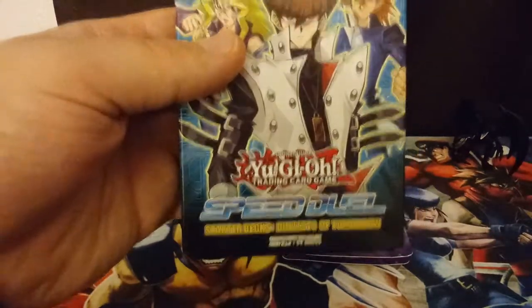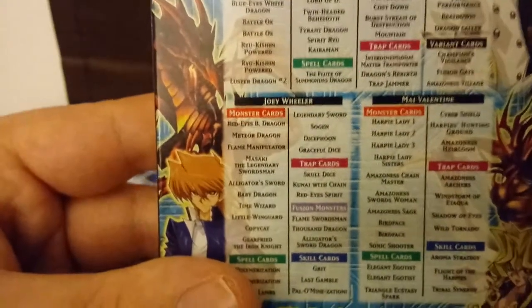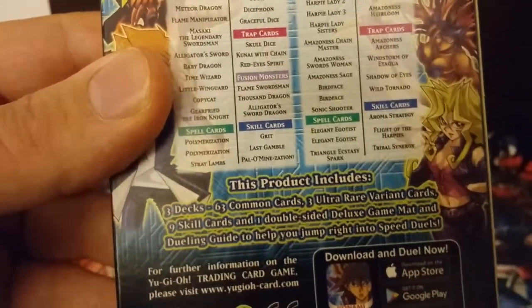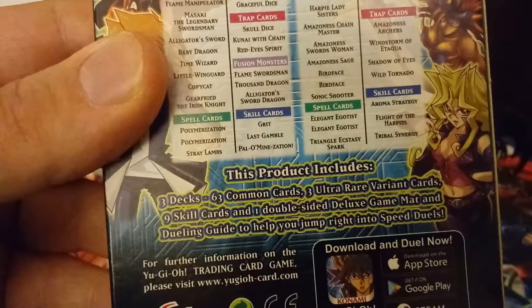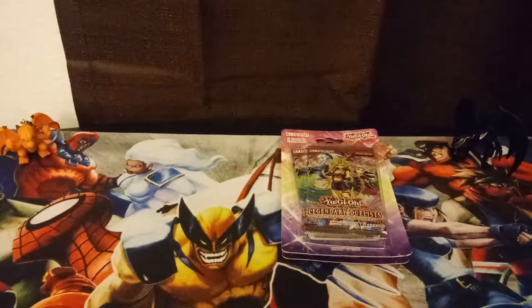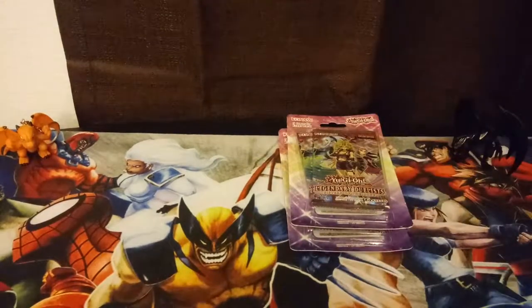It's a Starter Deck Duelist of Tomorrow, so it's kind of like three mini decks. We've got Kaiba, Joey, and Mai, and you can see all the cards on the back — some cool stuff like Blue Eyes and Tyrant Dragons. You get three decks, 63 commons, three ultra rare variant cards, nine skill cards, one double-sided deluxe game mat, and the Dueling Guide too. I also got some bonus Legendary Duelist Sisters of the Rose blister packs to open for you guys.